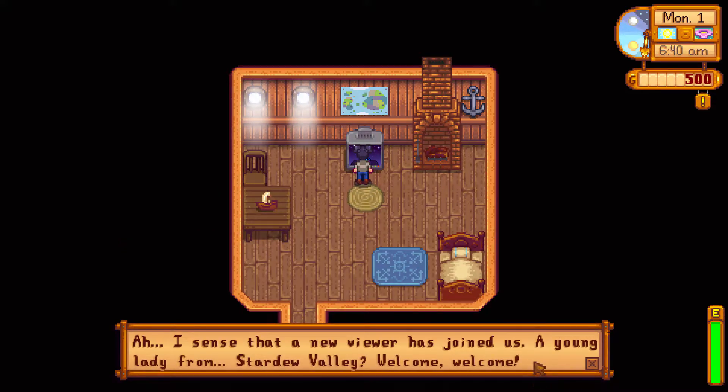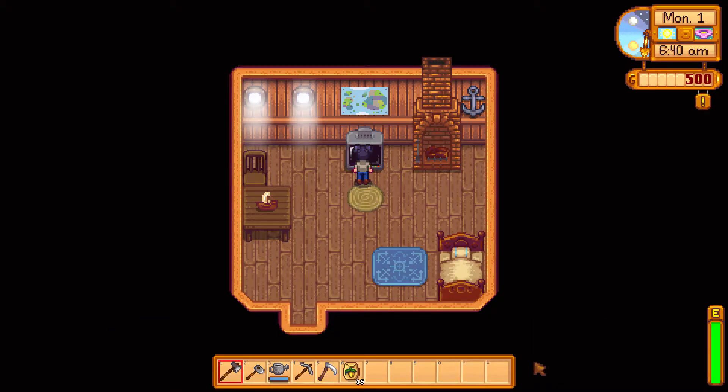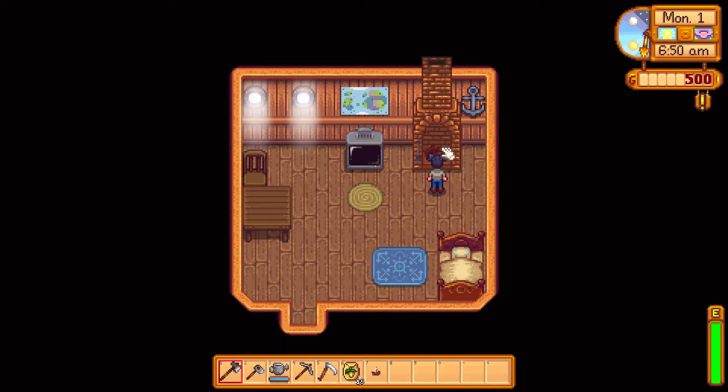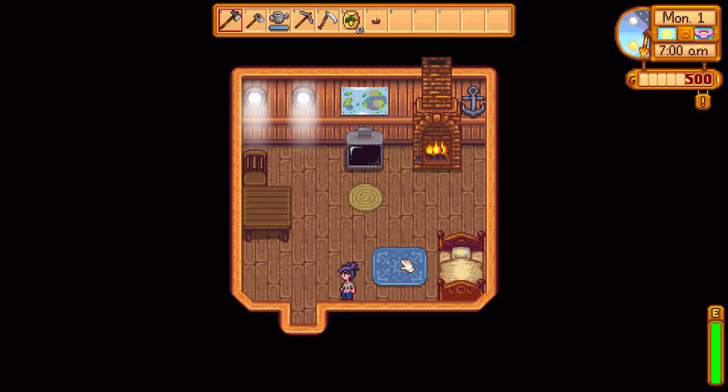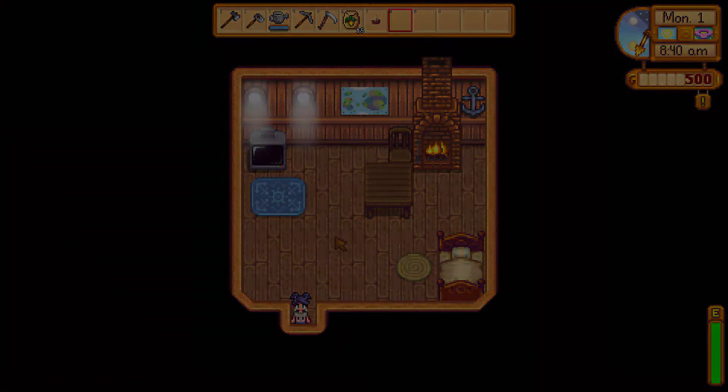The fortune teller says: I sense a new viewer has joined us, a young lady from Stardew Valley — the spirits are very displeased today, they will do their best to make your life difficult. That's not good on our first day here! We got a model ship. Oh, I can light the fire — that's cool. I can pick this stuff up and move it around — there we are, that looks a little bit more like my home.